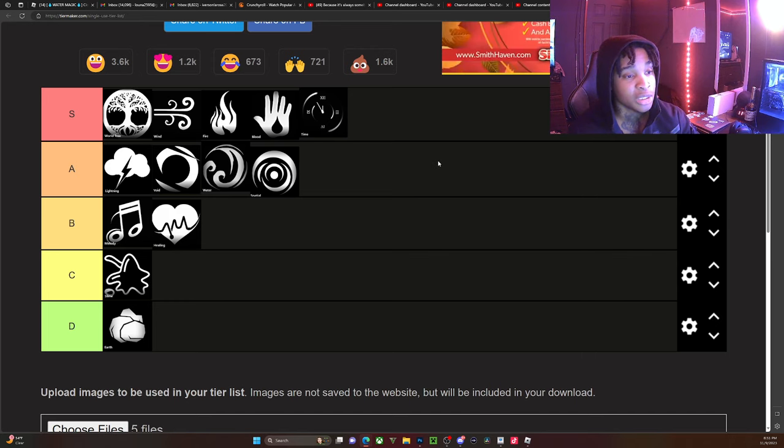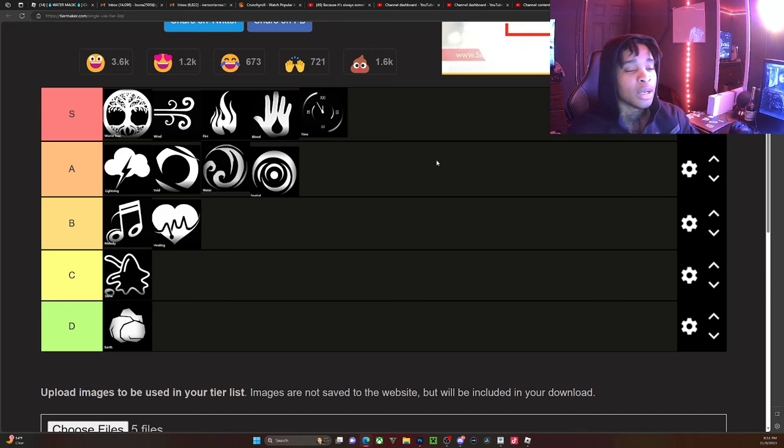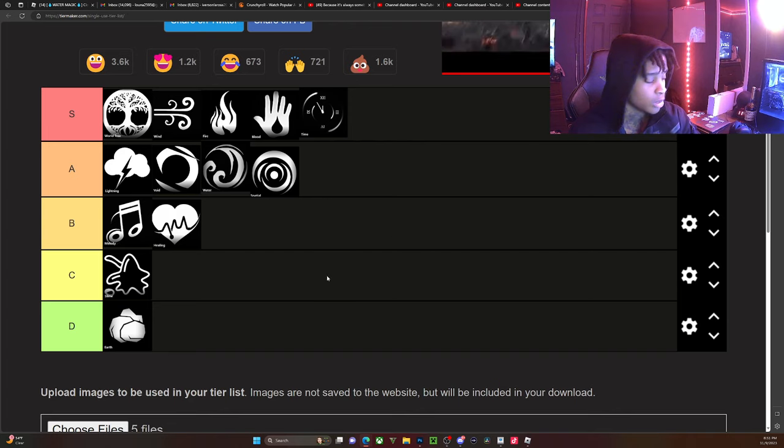Let me know if you enjoyed this type of video, and if you want to see more content like this I can definitely make more. The next video I have planned is a Traits tier list, and after that it'll be a Race tier list. Leave a like, comment, subscribe, join the family — we're rolling to 3,000 subscribers and trying to hit 5,000 so we can get Content Creator for Holyware X. Catch you on the next one!